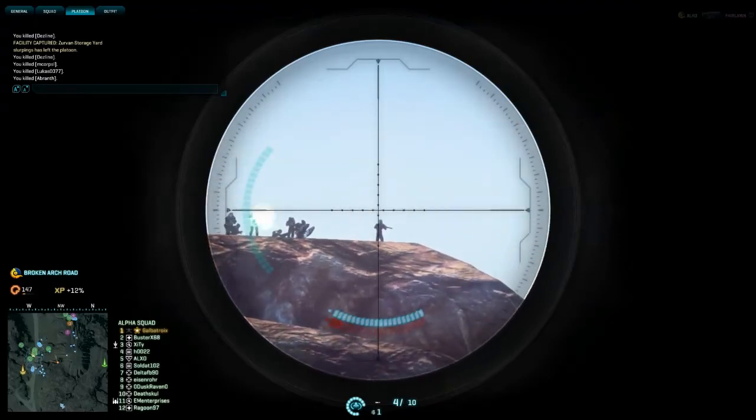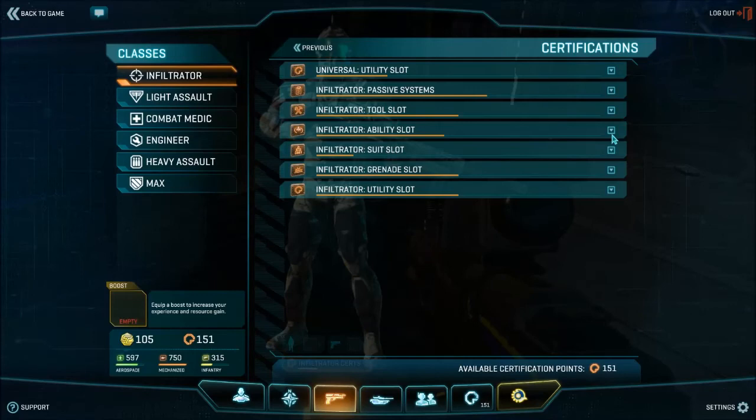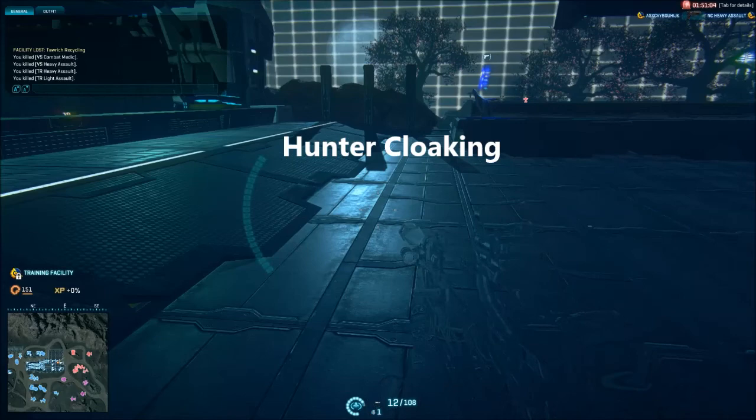Let's quickly go through all the items that the Infiltrator has. In the ability slot we have the Infiltrator's cloaking device, and probably his most useful tool. You'll see that there are two types of cloak available to the Infiltrator: Hunter cloaking and Nano Armor cloaking.